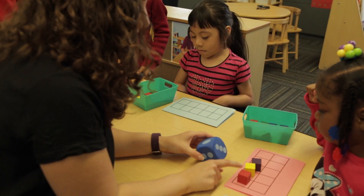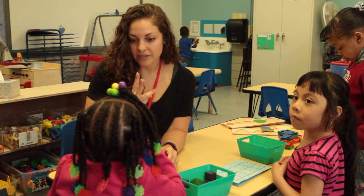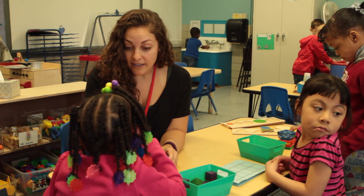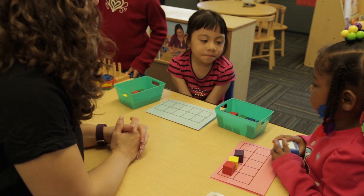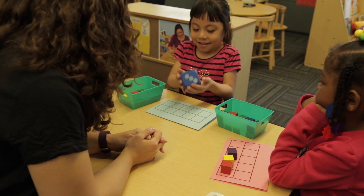Okay, let's see how many is this. Three — you're showing me three fingers. This is three cubes. Thank you for putting three cubes on. Now it's Jamalette's turn. Give the dice to Jamalette so she can roll. Thank you. Such nice words too.